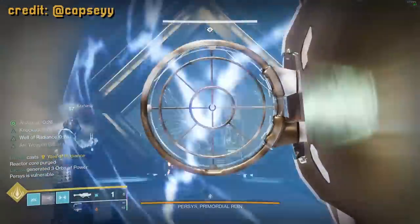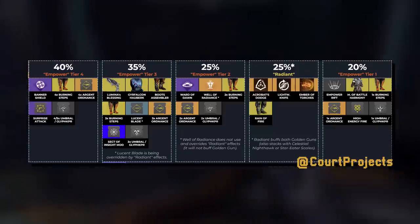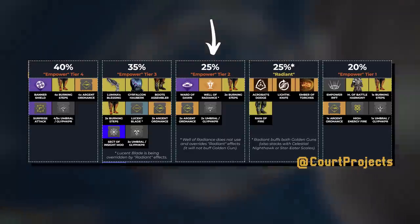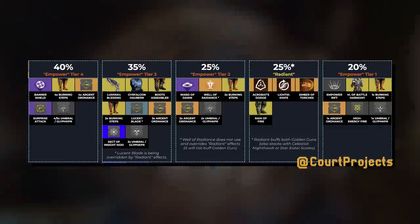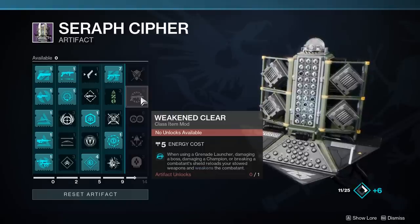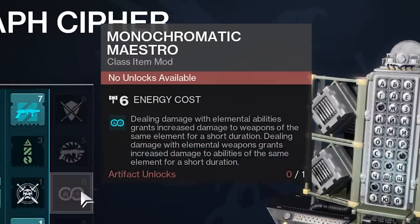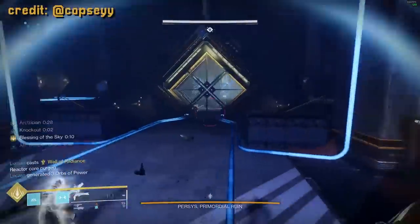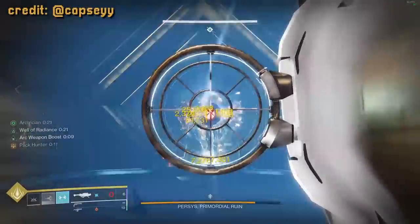Cap's team also had the interesting choice of having one person run the Lumina Hand Cannon. Lumina's extra damage buff doesn't stack with Warlock Radiant Well — it's actually more powerful. According to Quartz's damage stacking document, Lumina gives a 35% damage buff while Warlock Radiant Well only gives 25%. The TLDR is you'll ride that 35% damage buff for a few seconds before it goes away, then fall back to the cushy Radiant Well buff of 25%. Also, because the Warlock is running Weakened Clear, that allows the Arc Titans to run Monochromatic Maestro — which lets you power up weapons of the same element type as your abilities by about 10%. So when damage phase begins, your Arc Titan chucks an Arc grenade at the boss, triggers Maestro, and now your rocket launchers have an extra 10% more damage.